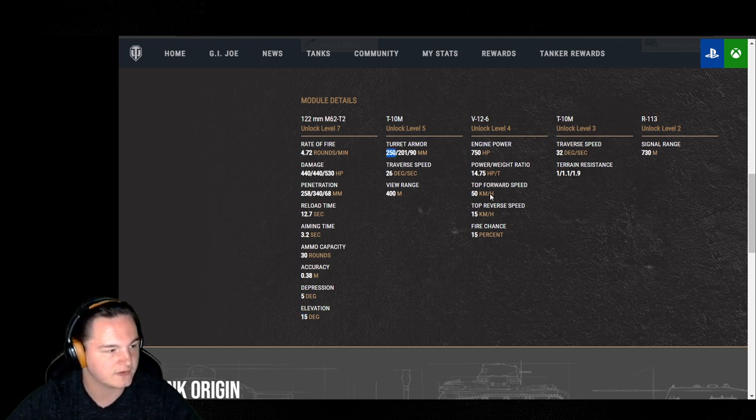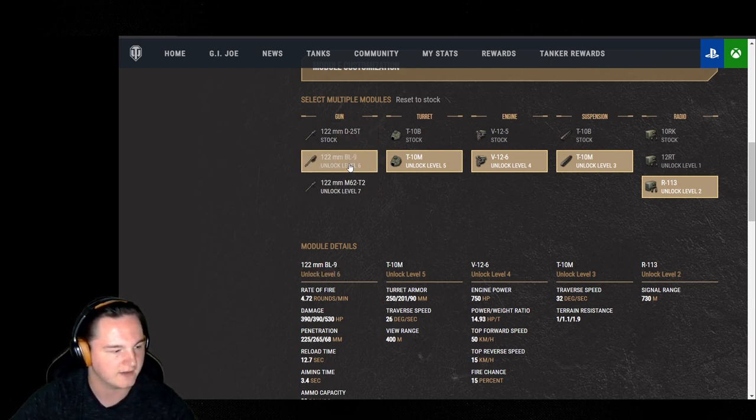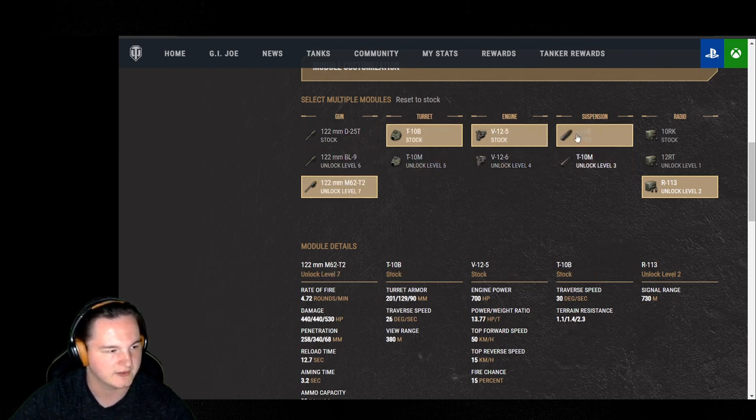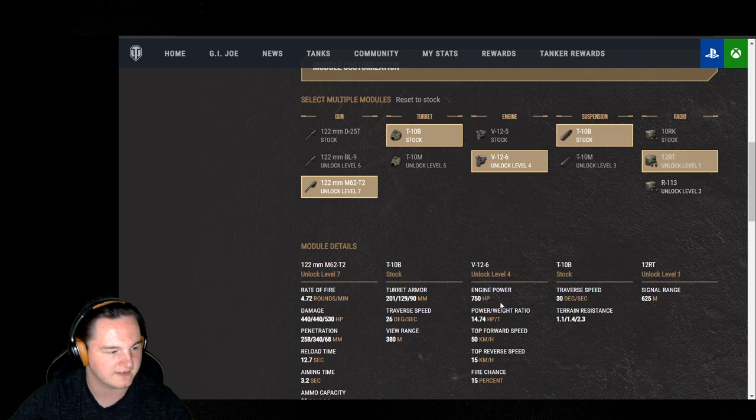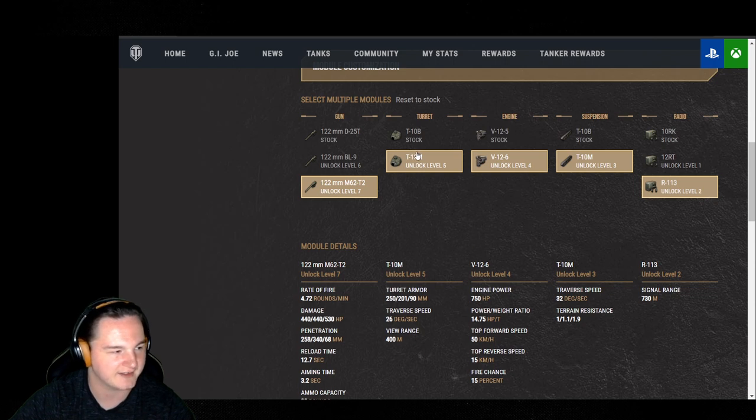You have 200mm turret armor with 201mm on the sides. Turret traverse speed is 26 degrees. Power-to-weight is 14.75. Interestingly, switching between the stock and upgraded gun changes the power-to-weight by only 0.01 because the turret weighs exactly the same — the hull is 201, 129, and somehow the turret manages 250, 201, and 90.